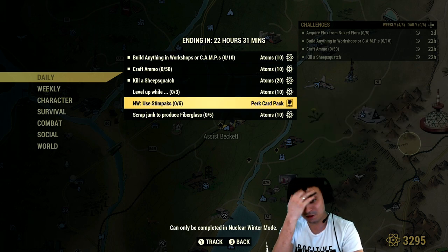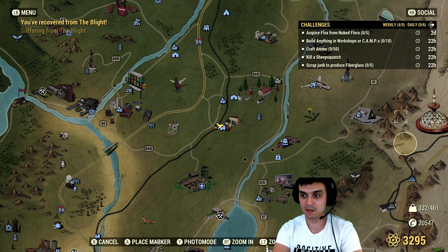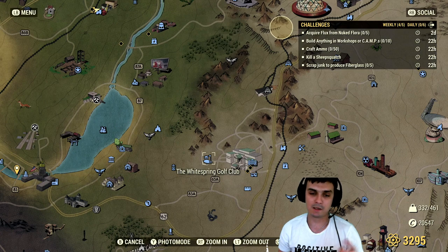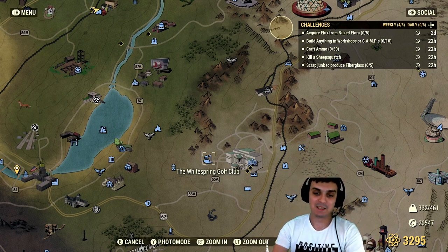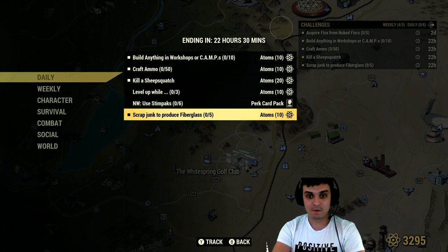For Nuclear Winter, use six 10-packs and you'll get perk cards. Then scrap junk to produce fiberglass and you'll get 10 atoms. The best way to do that is to go to Sunny Top Ski Resort — find the skis in there and scrap them, you get fiberglass. Or go to White Springs — you can get cigar boxes and the laundry detergent items there. Telephones also give fiberglass when scrapped. That's pretty much it!